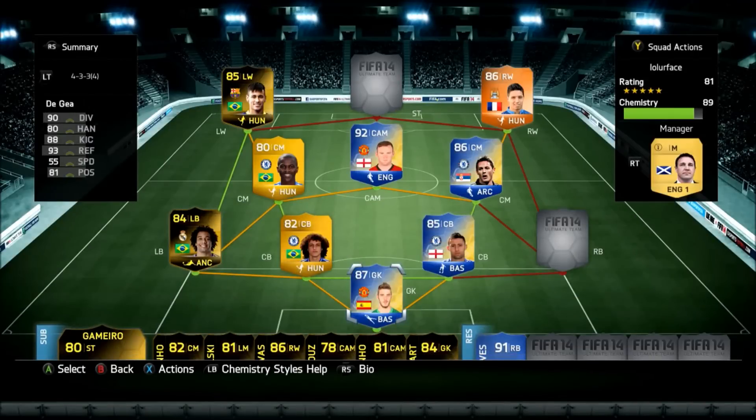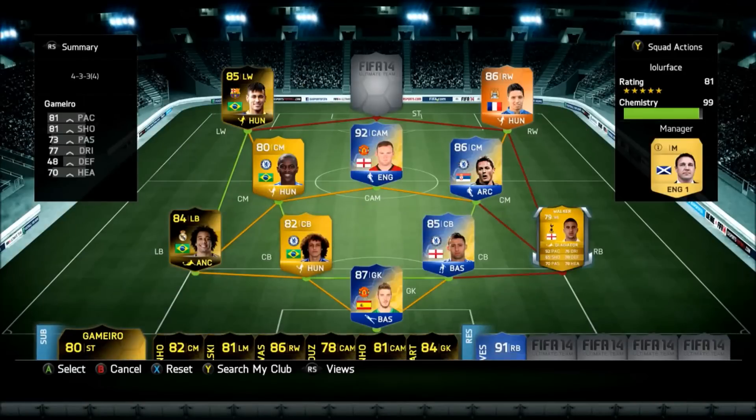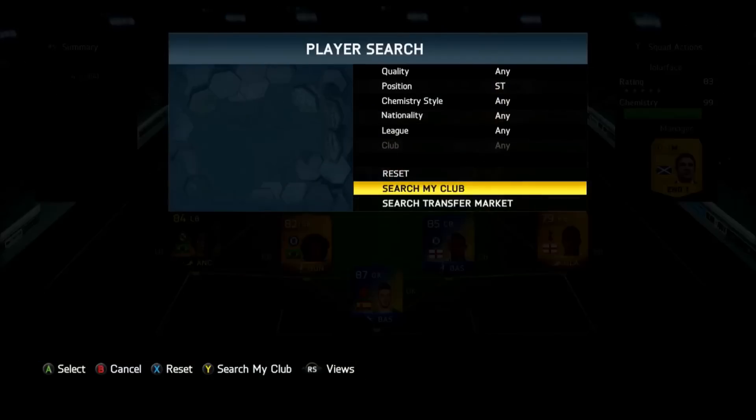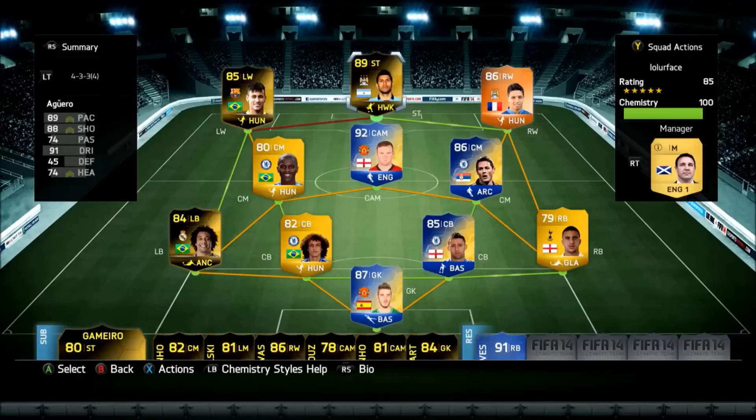We have David De Gea in goalkeeper position. Right back we're going to go with Kyle Walker, and I'm saving that position for Coleman when he gets a team of the season as well — whoever else, we'll see. Then we have in-form Maguire to play up front in the striker position. That team looks golden.